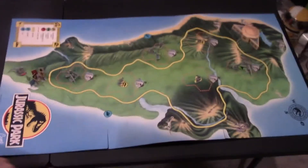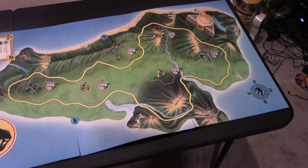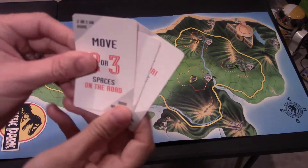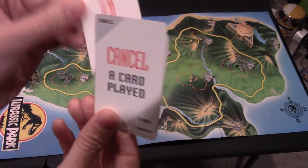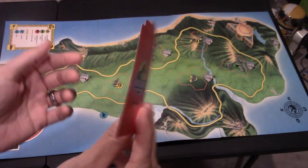My favorite part, if you can see it over here, is a compass — north, south, east, west. Why do we need to know that? I don't know, man. This game's crazy. Anyway, you move two or three spaces on a road, and here you can move just two spaces either way. And then this one cancels a card. Those are the different types of cards that can be in the deck.